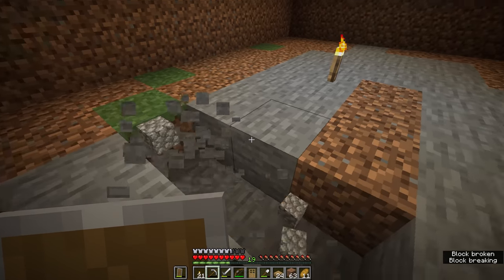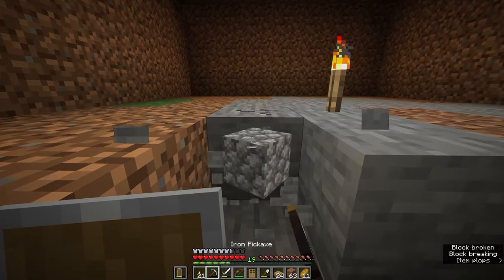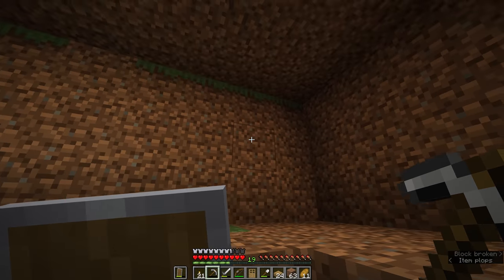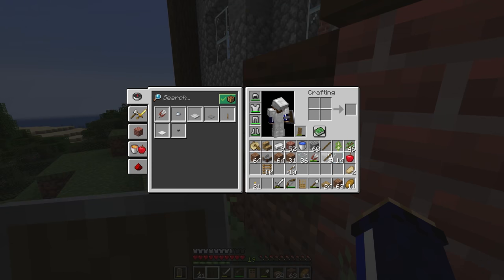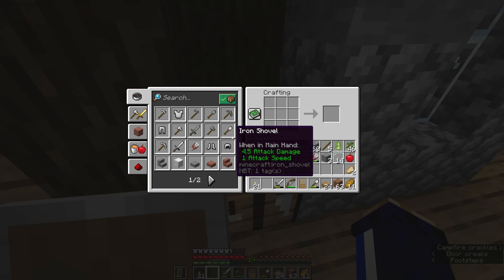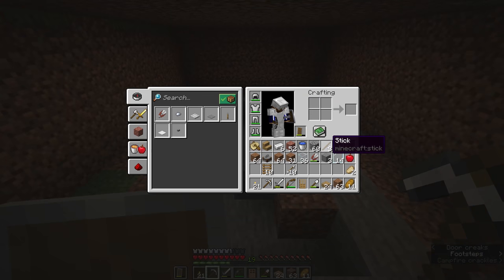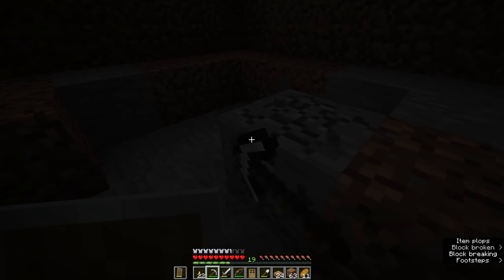I want to bring the floor down maybe one more block if we can manage that from the surrounding landscape — that way we can pile the chests high on either side without interfering too much with the roof. I do have to keep pausing to make more tools because my iron tools keep breaking. They can only break 250 blocks before they run out of durability entirely. Our iron reserves are dwindling, so hopefully we'll be able to go out caving in the next episode and find a little bit more usable iron.